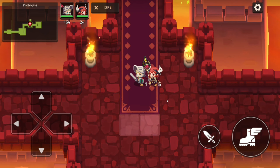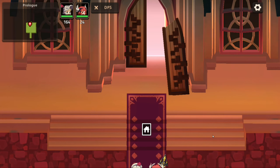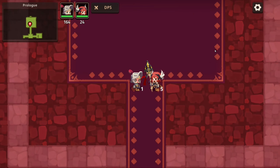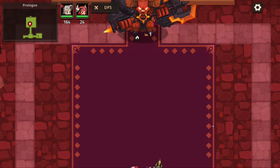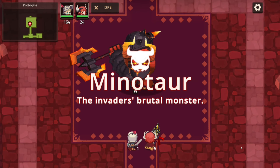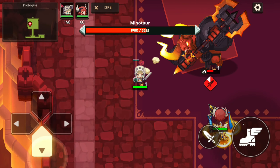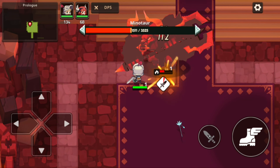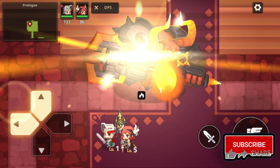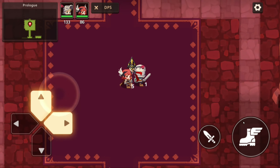I think this is the boss fight - the Minotaur. There goes the Minotaur. Boss fights here near the end game pose quite a bit of a challenge. But at the start, most of the bosses are weak. Dodge. Smash him. His attacks are telegraphed. Okay, we defeated him. Quest complete.